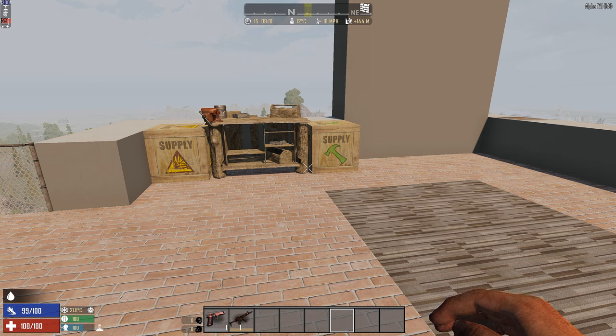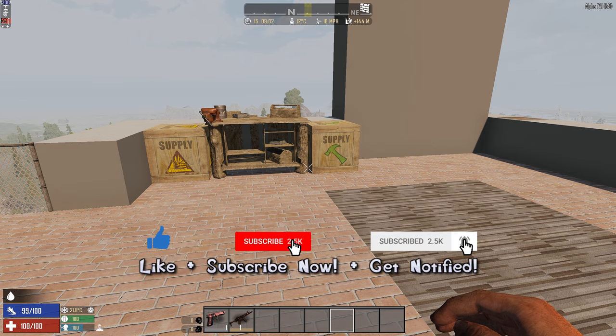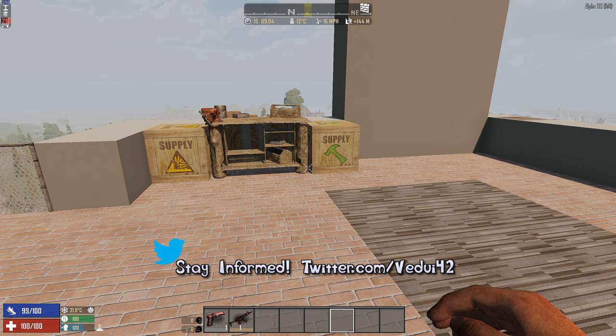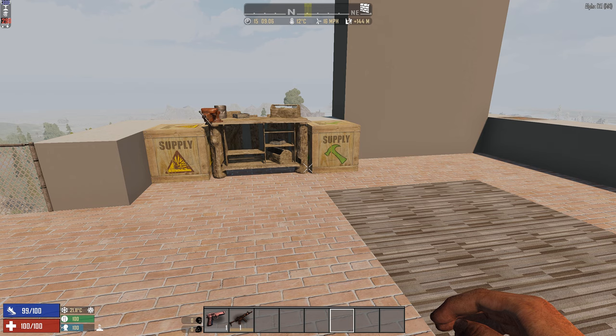While much of it is the same as Alpha 16, there are actually some important changes. In addition, many new players might never have used electricity, so I thought I would go through some of the electrical items to showcase them. I'm going to cover the relevant perks, the requirements, and each and every one of the standard electrical items except the traps.